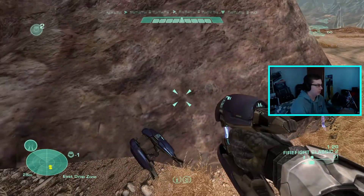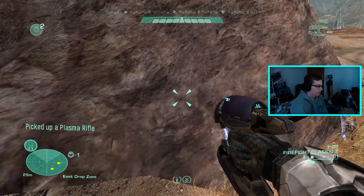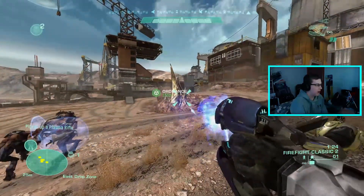Now, you've got to be on controller for this, by the way. And then hold B. And now you have two plasma rifles.